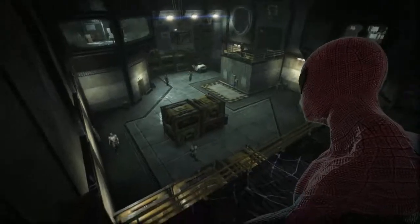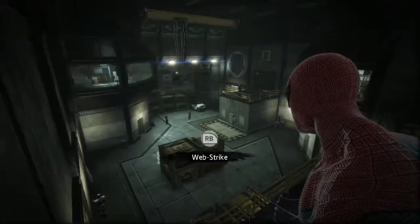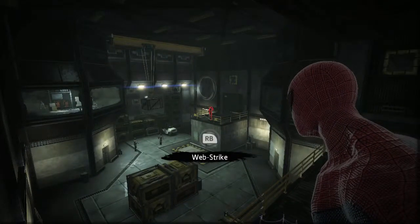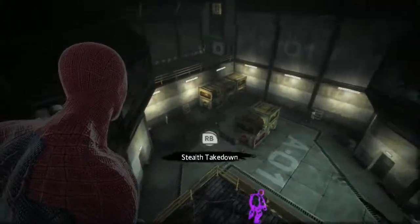You'll see here, I've actually got a room that I've entered where I can look down at the enemies below, and before they know I'm here, I have the ability to choose how I want to approach this. I'm analyzing it, I'm looking at guards who are patrolling, there's a sniper on the side. I should probably get rid of him first, because he's probably one of the ones who's most dangerous to me once they actually detect my presence.